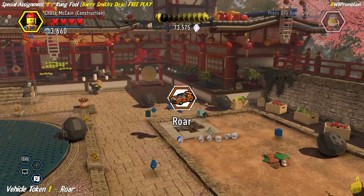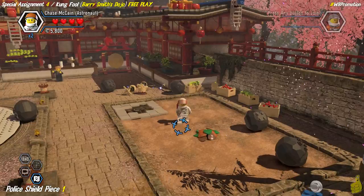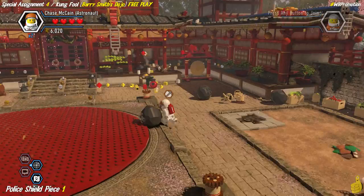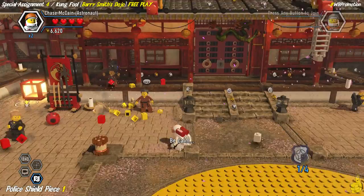Next up we have a little bit more clearing out to do. This time it's gonna be these red things - I don't know what they are, they're like little balloons that float around on the edge of the building - and we're gonna target those using our laser beam from our astronaut edition of Chase McCain. There's a total of five of these guys; the first three are on the far right side and the last two are on the left. Once you get all five, we're actually going to obtain that first police crash shield.